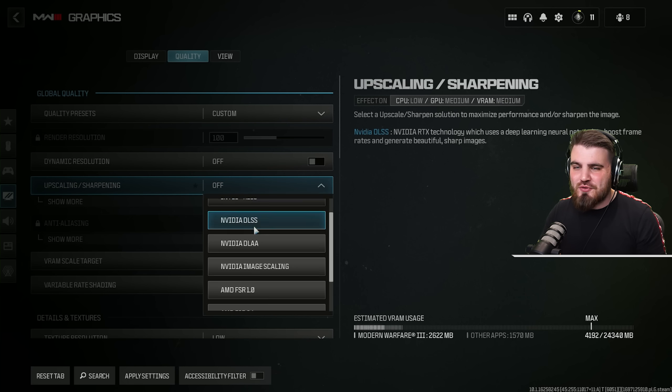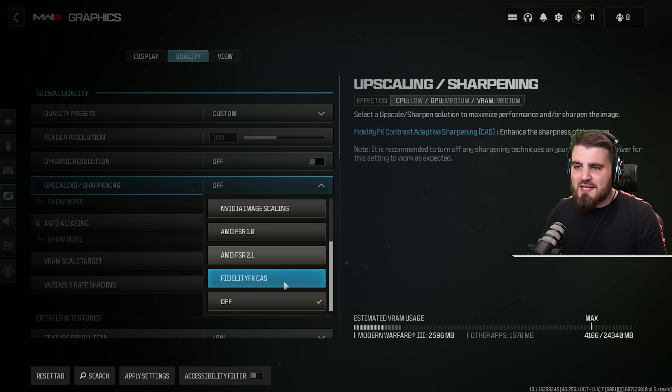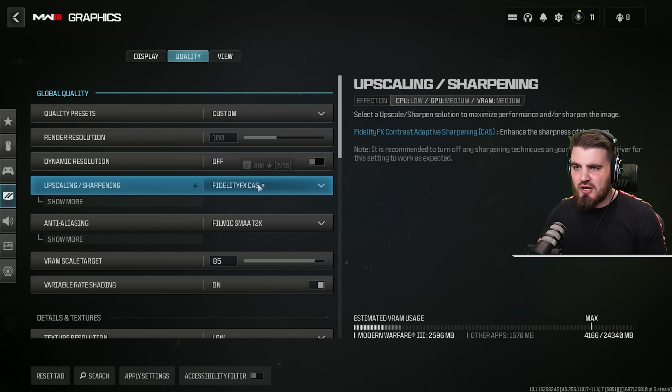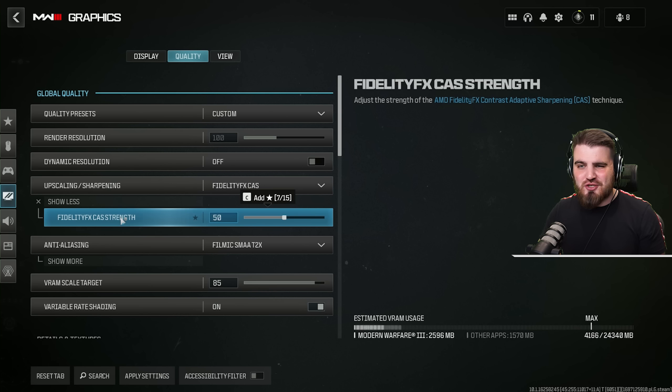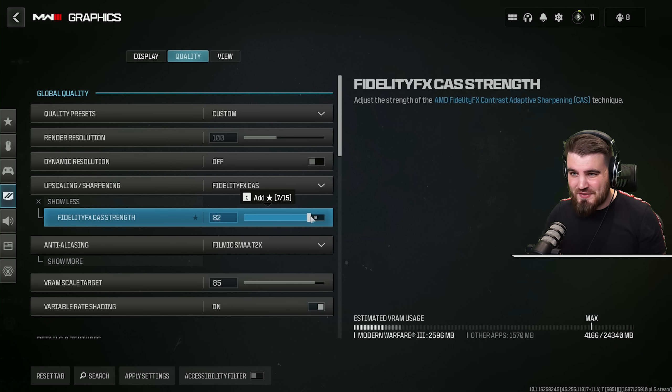Upscaling and sharpening holds all our upscaling methods like DLSS and FSR, as well as Fidelity FX CAS sharpening, which is my recommendation for most people. You can turn that on, then click show more. For the CAS strength I've found that 75 looks pretty good — going higher than 75 personally looks way too sharp. It doesn't seem to have an effect on performance, so if you want to turn it higher feel free.